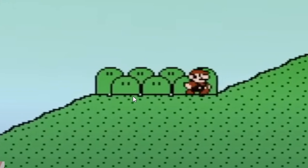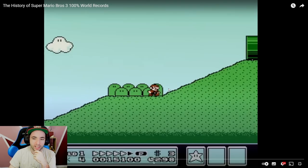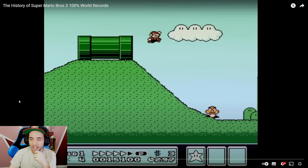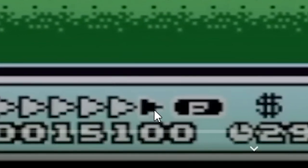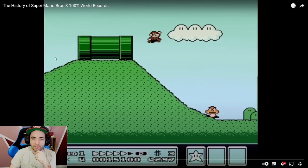You guys can see my mouse cursor. Getting P-speed in this level is something you guys see speedrunners do all the time. But little known fact — we try and say it as much as we possibly can — getting P-speed at the start of this level is strictly based on RNG with how you run up these two hills. If you have a bad subpixel, you will not build your extra meters that you need on the P meter. You will not get the P-speed build here, and it will not extend until the rest of the level.